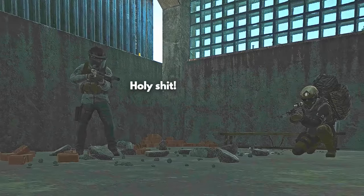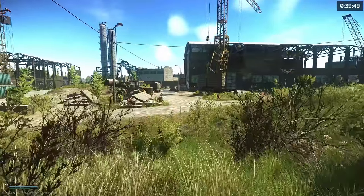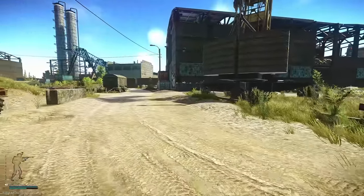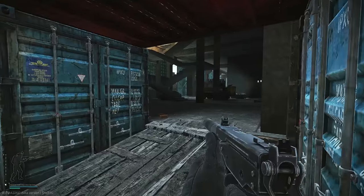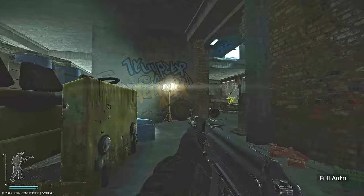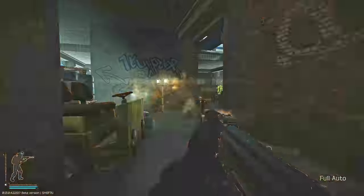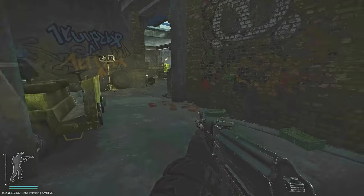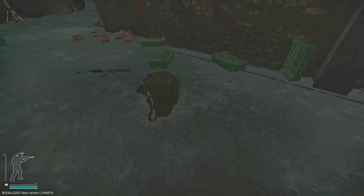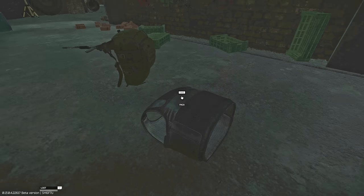As you probably already guessed, Customs is my map of choice for this little shenanigan, and the two areas I decided to post up were stronghold and three-story dorms. I also like to bring an extra gun and make a little noise before I lay down, just so people thought there was a fight in the area. Once the scene is set up, I get into position with the headset on my back and start waiting for my victim.